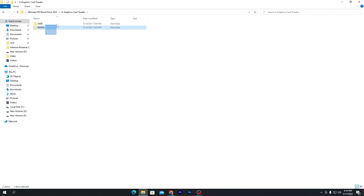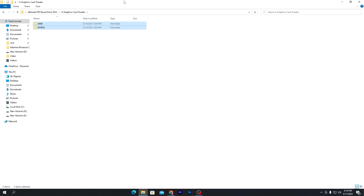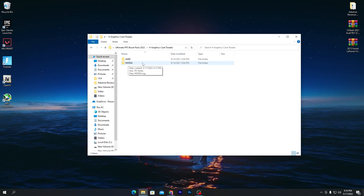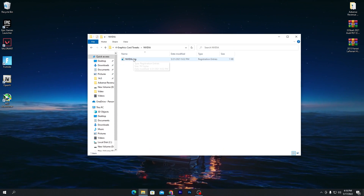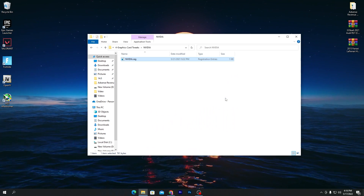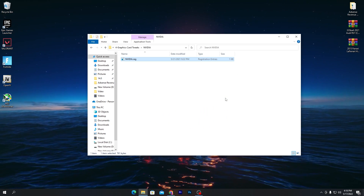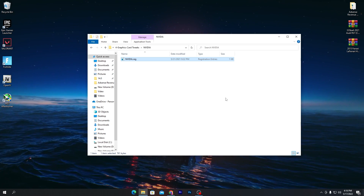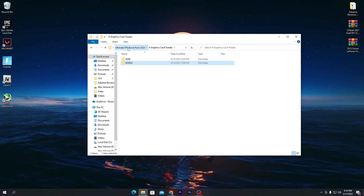Open the Graphics Card Tweaks folder. There are two subfolders: AMD and Nvidia — use whichever matches your GPU. For Nvidia, open the Nvidia folder, double-click the nvidia.reg file, click Yes twice, then OK. This will automatically apply the best settings for your Nvidia GPU.